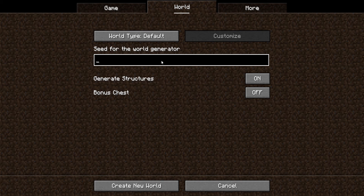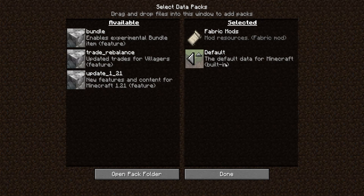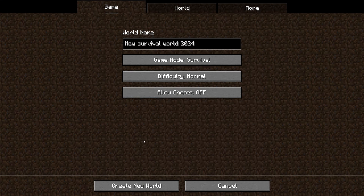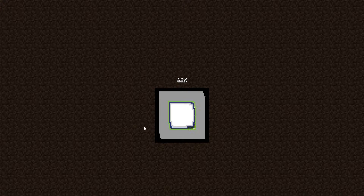The seed is a unique code that determines the layout of your world. You can enter a specific seed to generate a predefined world, or leave it blank to generate a random one. Datapacks are optional mods that can add new features, challenges, or tweak the game mechanics. There are many datapacks available online, and I've included a few of my favorites in the description below.